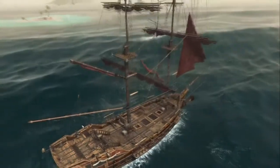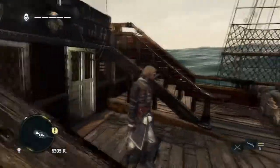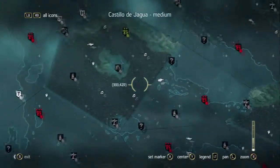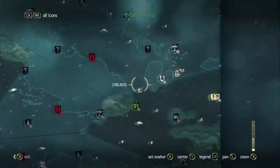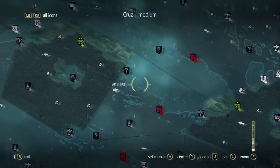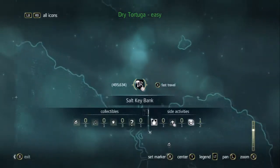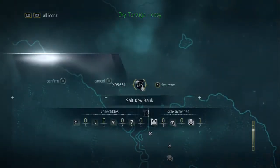Like in all Assassin's Creeds, you can fast travel. This is the map — you can zoom out quite far and it's a really big map. You can fast travel anywhere. I'm going to fast travel to the harbour master, that's where you buy all the ammo and stuff like that.